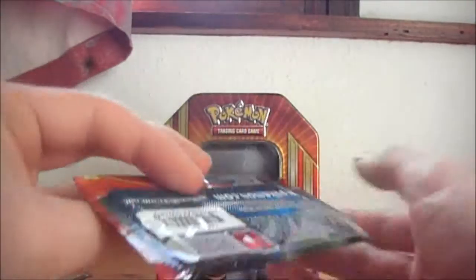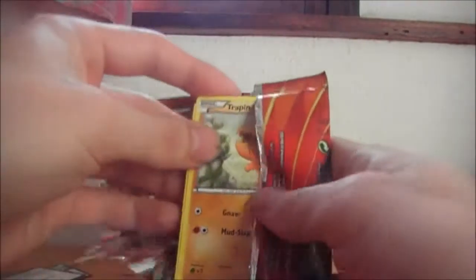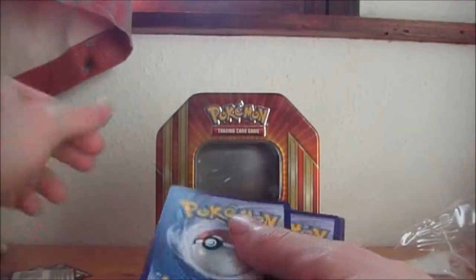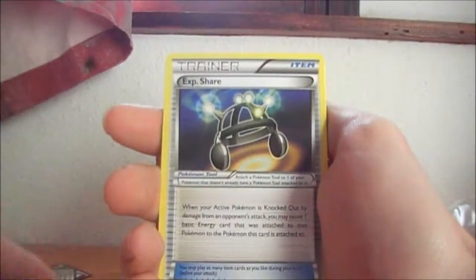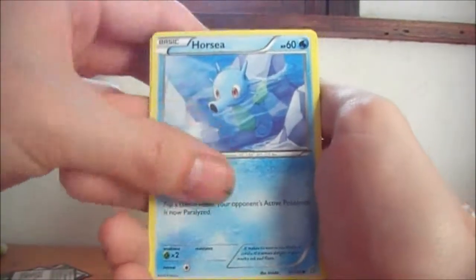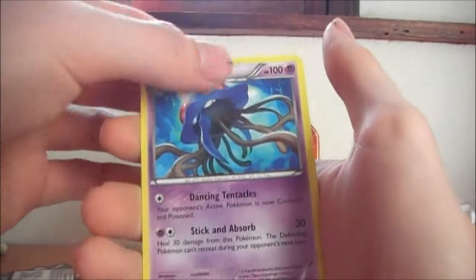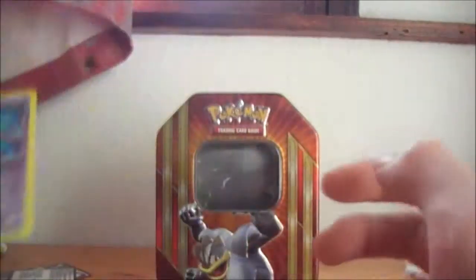Next pack — Primal Clash, a set that I have. I don't think I've pulled anything good from it so far. We have the code card, let's try to change my luck. We have Maxi's Hidden Vault Trick, Rhydon, XP Share, Trapinch, Nosepass, Spinda, Horsea, Skitty. A Reverse Zebstrika. And the rare is a regular rare, pretty damaged — Tentacruel.